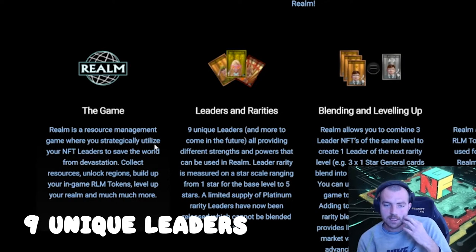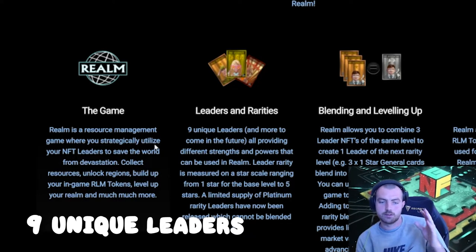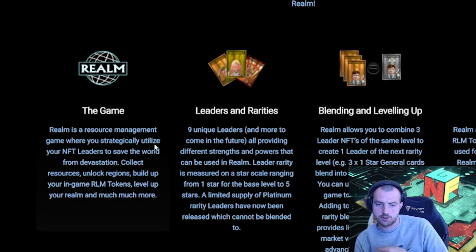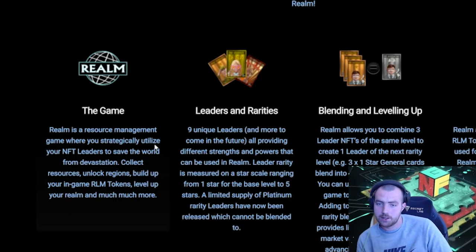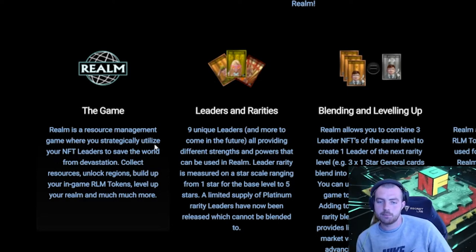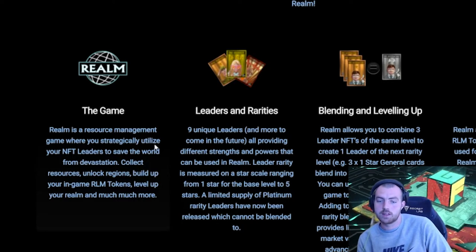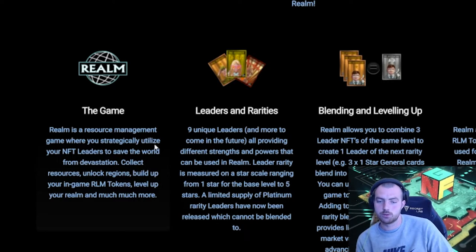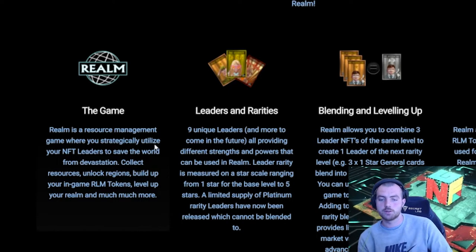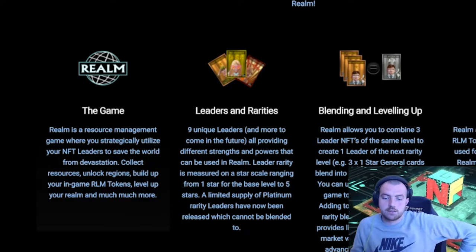There are nine unique leaders, all providing different strengths and powers. Leader rarity goes from one star all the way up to five star, so the better leader you have, the better benefits you get. Blending and leveling up allows you to combine three leader NFTs of the same rarity to get one of the next rarity — so three one-star generals can be combined into one two-star general. You can use your RLM tokens in-game to level up your leader, adding to your leader's value and rarity.